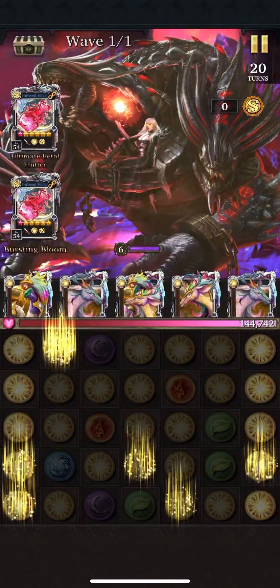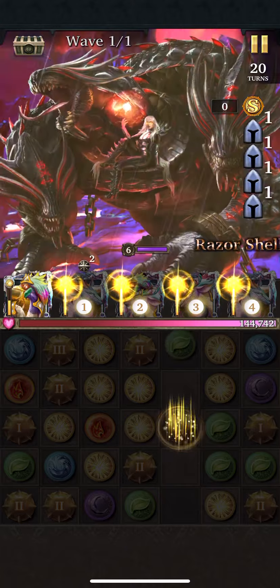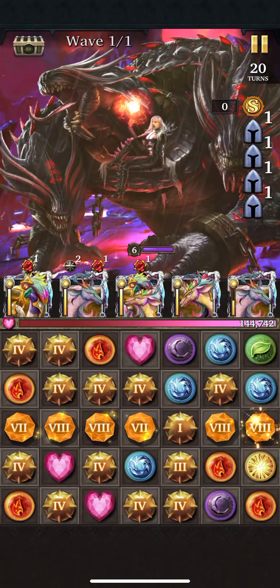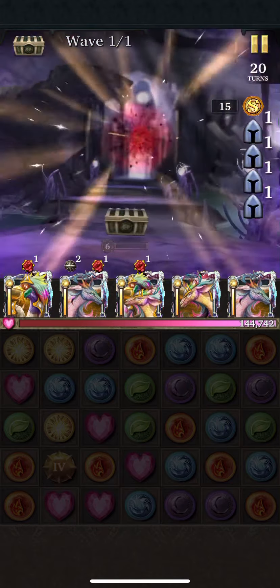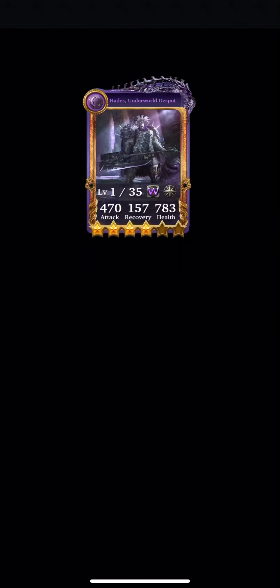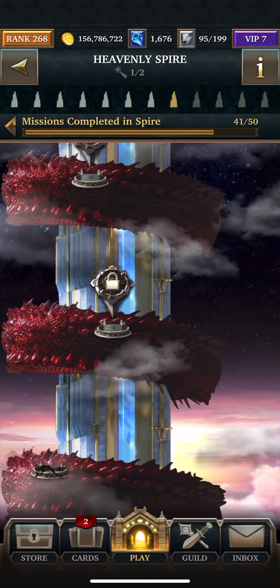It looked like the health was like 60 million or something. Okay, that's that. Let's see what we got — four star, five star bounty hunter, dust and more dust. Alright, see you for the next floor. Like I said, the stats will be in the description. See ya!